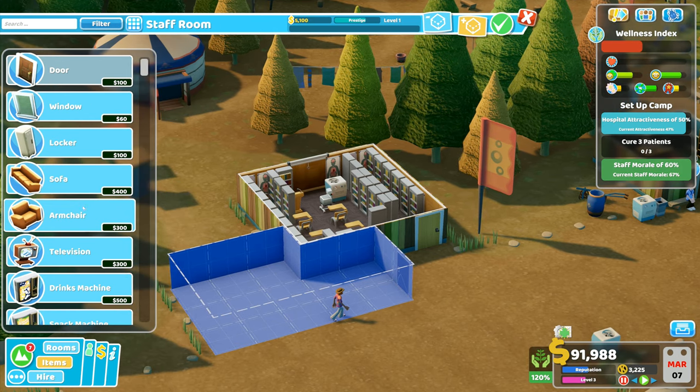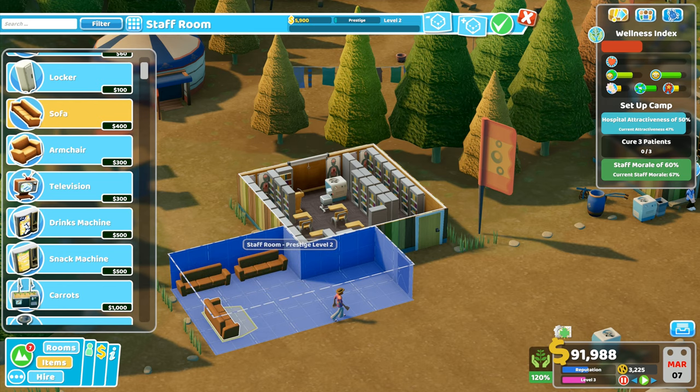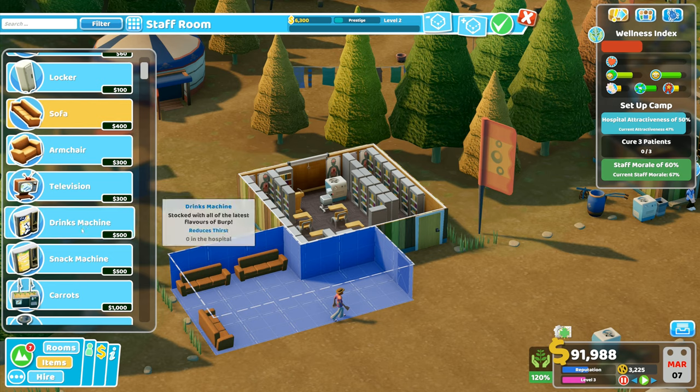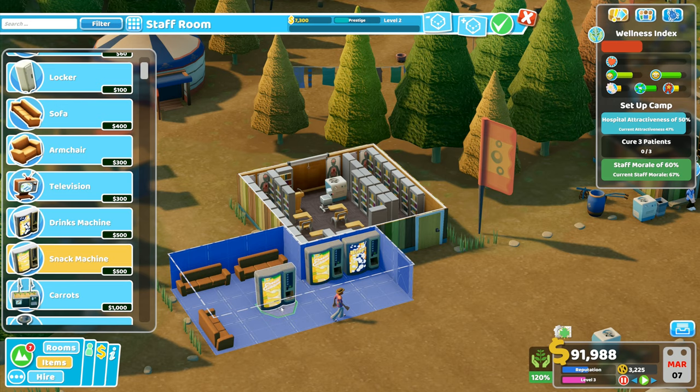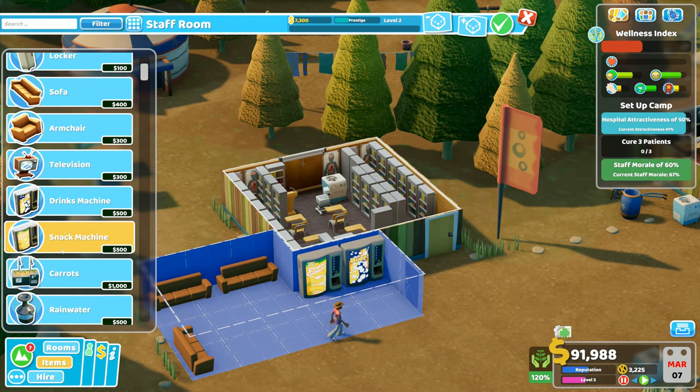So I've got that bit in there. We're going to want a sofa in here — I'm going to put one there and one there, and I'm also going to put a sofa down there. I'm going to put a drinks machine in there, and a snack machine right next to it. I'm not going to have a carrots machine or a rainwater machine.